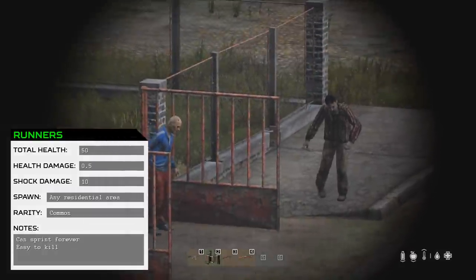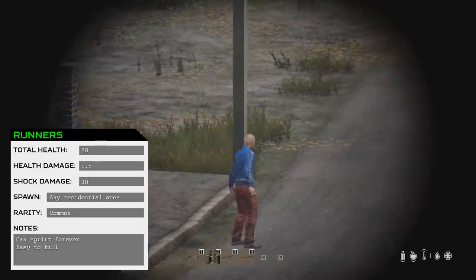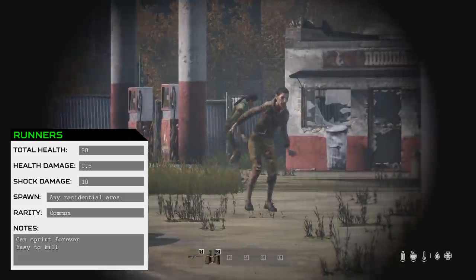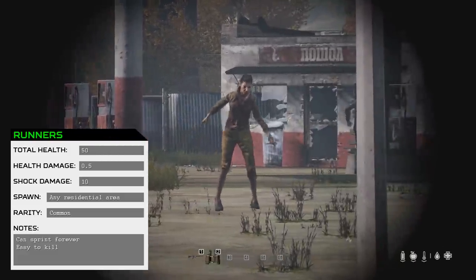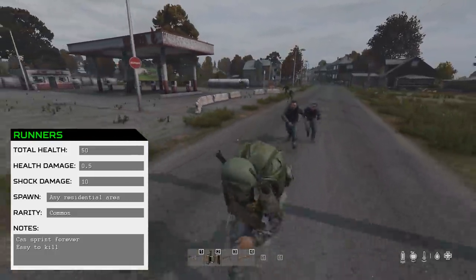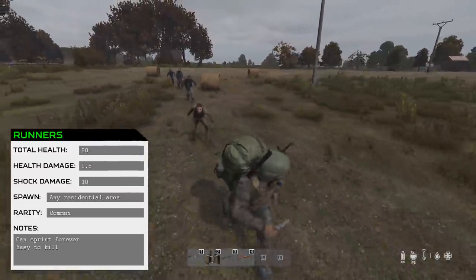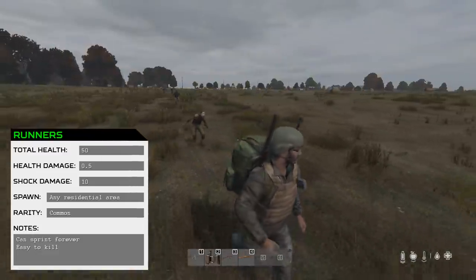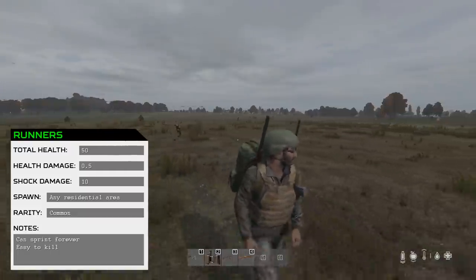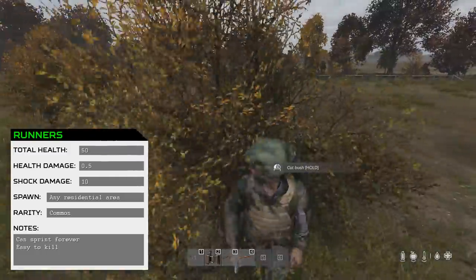Next we have possibly the most unique type of Infected: the Runner. These do the same damage as Low Tier Infected but have just 50 health. The reason they're called Runners is because they run pretty much any time they're moving. The biggest reason Runners are a threat in this patch is their ability to run forever — they don't stop sprinting, which makes it impossible to run away from them. They have no stamina; they don't run out of breath. Other Infected do have stamina and run slower, and as you can see here, this Infected is staying with me all the way across this field.